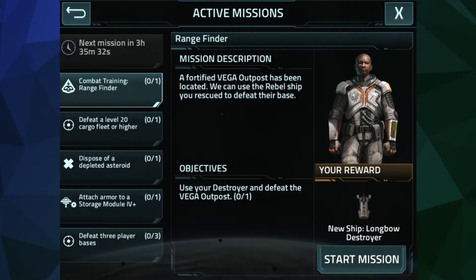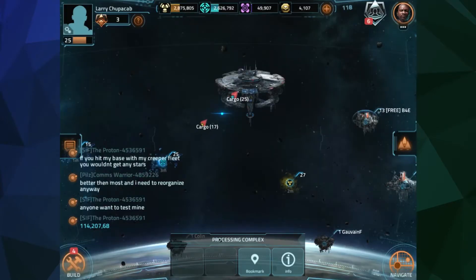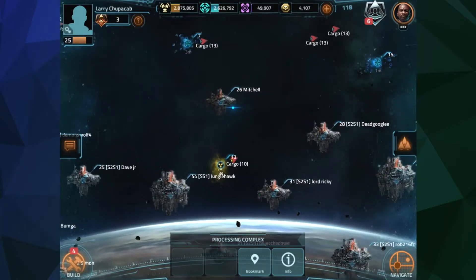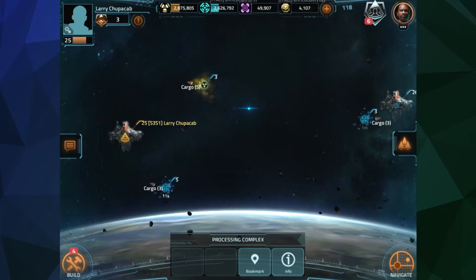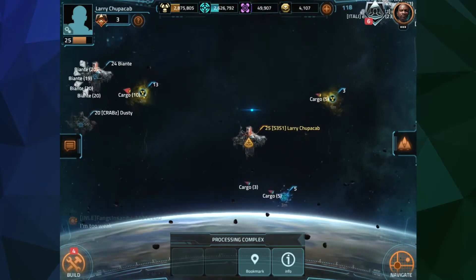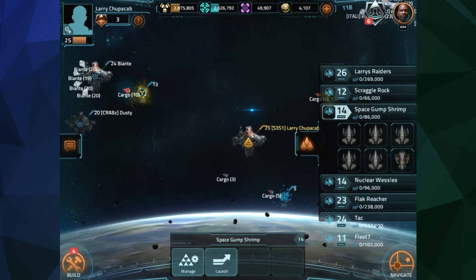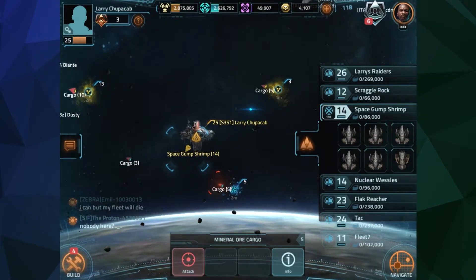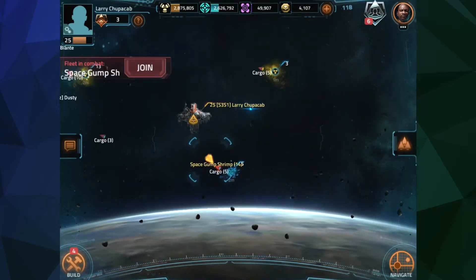We're fighting them and we don't want them to get all of that. Commander Burr, a fleet admiral in the rebel fleets, sends us on missions to intercept enemy ships and keep them from delivering their cargo. This is also a fantastic way to farm extra materials if you need them to build your next ship. So we'll send out one of my little fleets - Space Gump Shrimp will do the job.